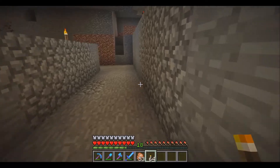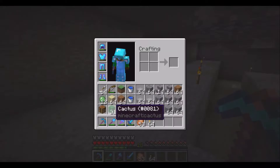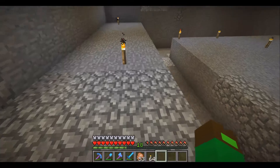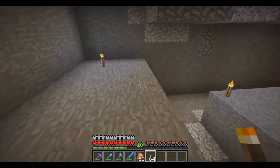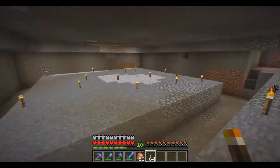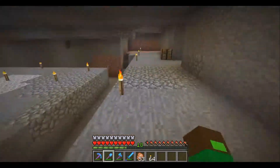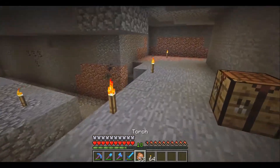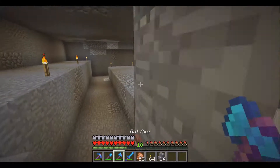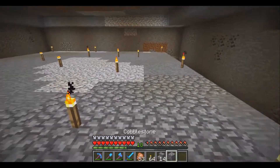I wanted a little viewing window — where these torches are is where the viewing window will be, so you'll be able to watch the slimes. The top layer will be decorated; anything inside the window will be nice, after that not so much since there's no point. Let me show you what I'm thinking on camera, then I'll get to it on my own.